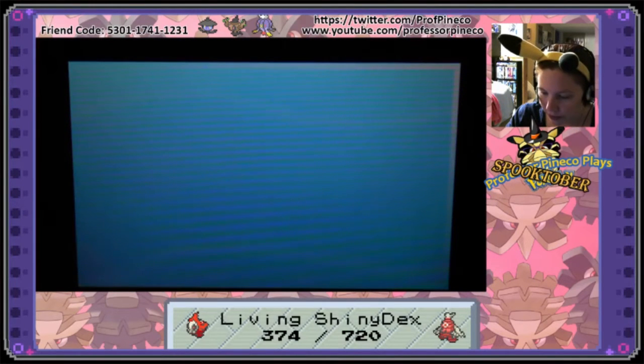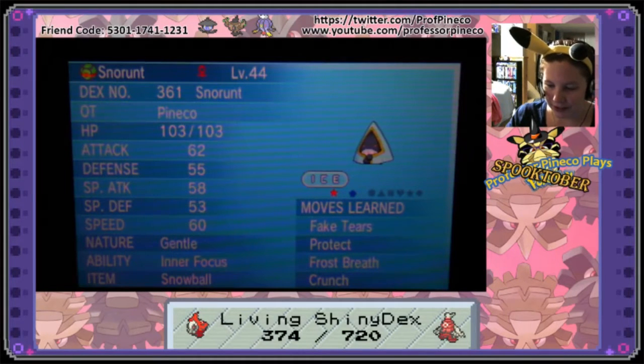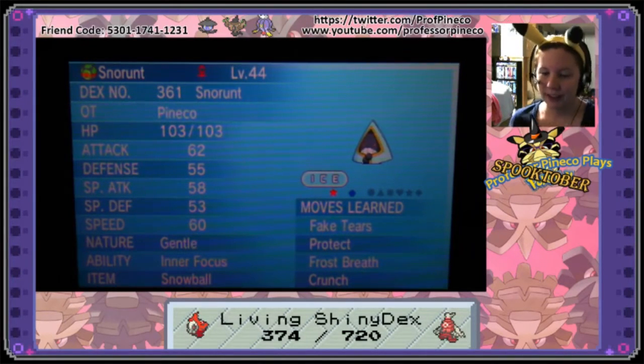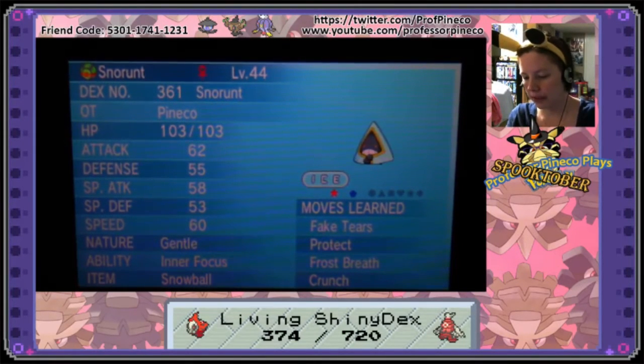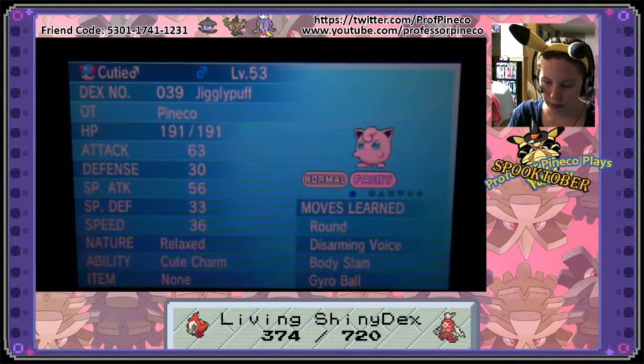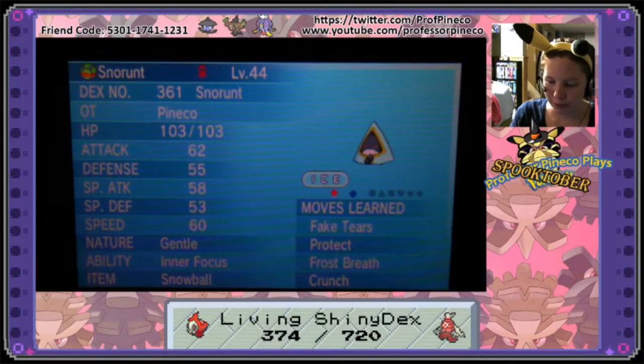She got placed right in the party there. She has a Naughty Nature and she's Gentle. She's got Fake Tears, Protect, Frost Breath, and Crunch — she looks really really good and has great potential. I was using a Cute Charm male and a Cute Charm female as tool Pokemon, hoping to get both a male and female Frostlass.